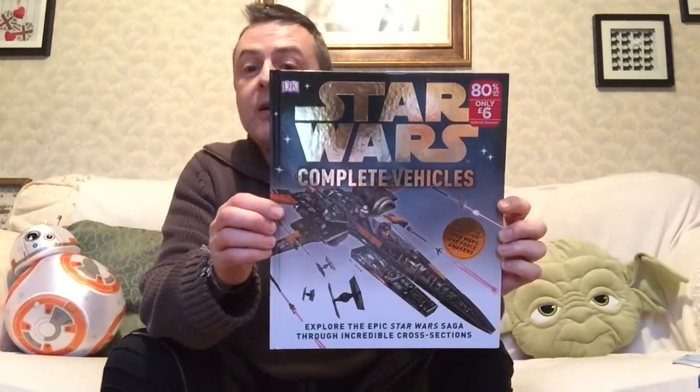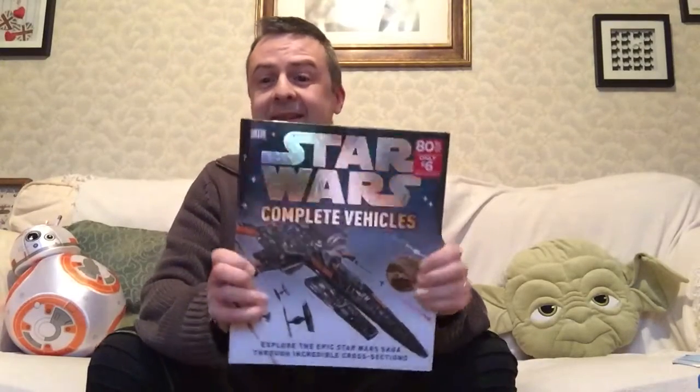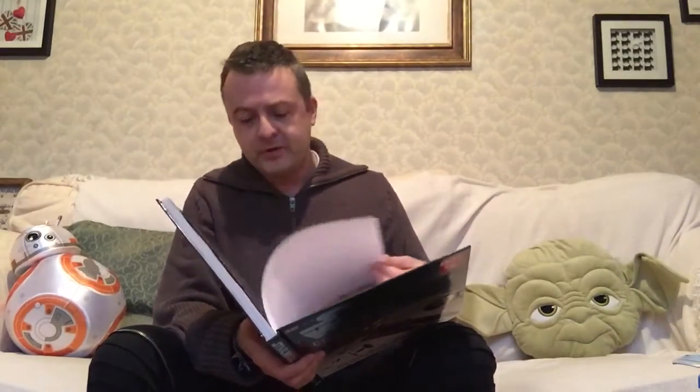Next we have The Complete Vehicles. I've essentially got part of this already in the Incredible Cross-Sections, which is all of the ones from The Force Awakens. This is the revised edition that includes that, but has from the other films also — not Rogue One, of course. So let's just have a look.